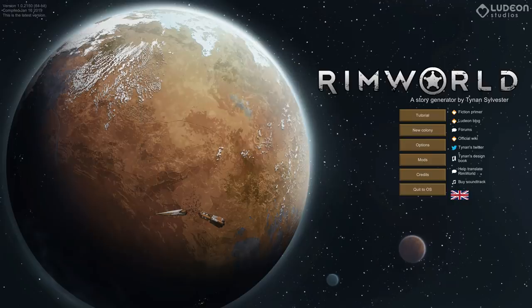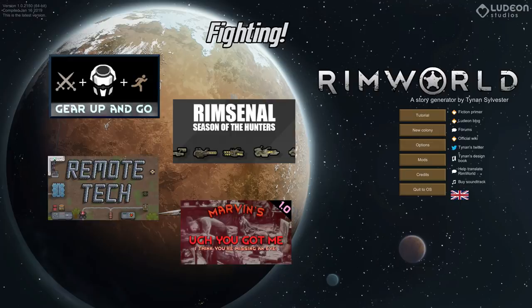To try to improve my battle skills, I have included Gear Up and Go, which gives you a one-click button to have your colonists run back to base, change into armor, switch weapons, and then go to a preset position. It looks pretty cool — I'll probably never use it. Rimsinal is still installed but I'm really going to use less of its weapons and instead try out the armor. I've also included Rimotech, which adds remotely detonated explosives, which should be hilarious.